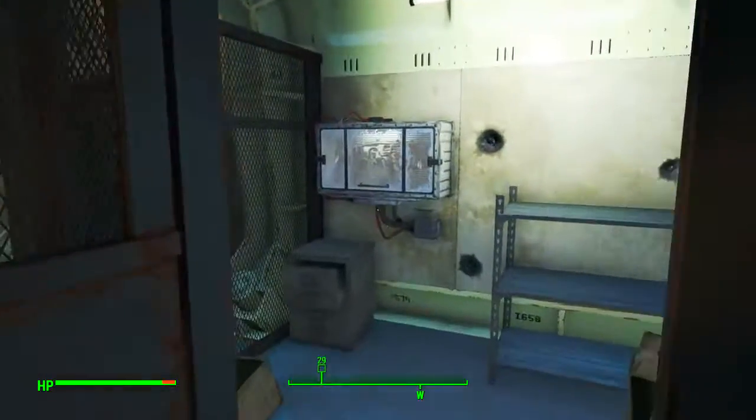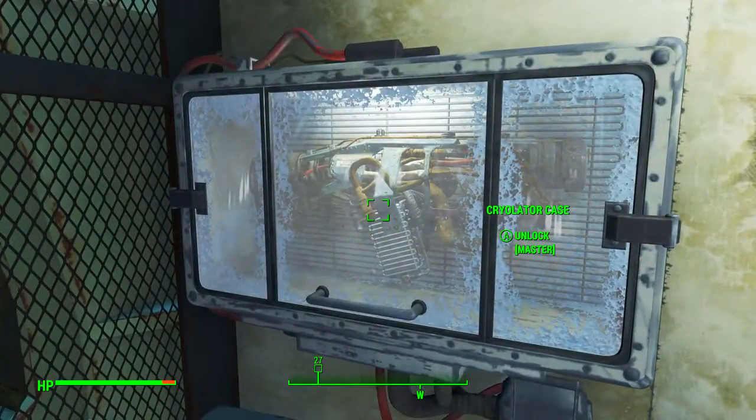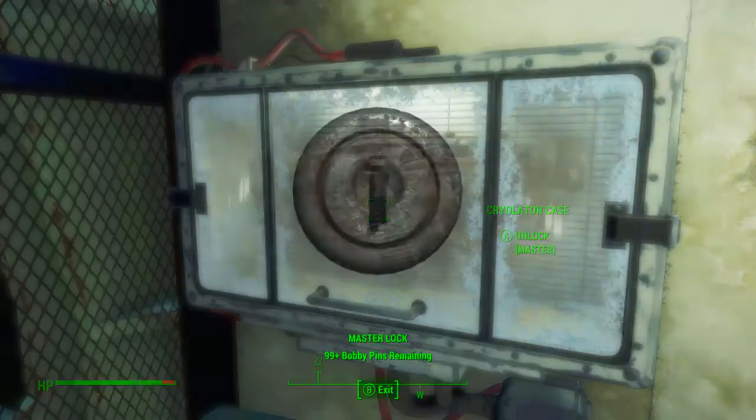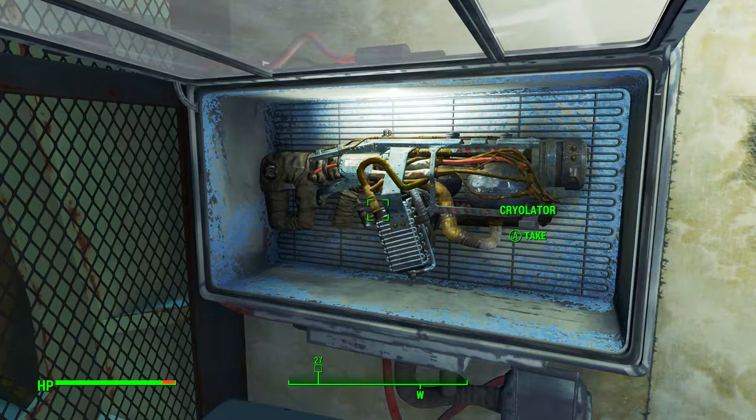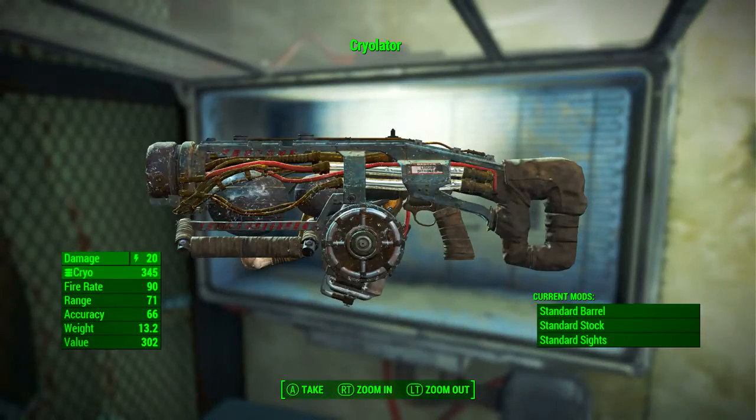Inside this cage is the cryolator case which, as you can see, has a master level lock on it. So you can of course use your lock picking skills to open it. Once it is open the cryolator is yours to take. Using this method will take a little while as you will need the fully maxed out lock picking perk.